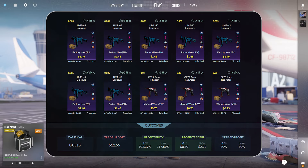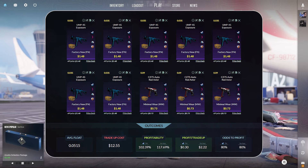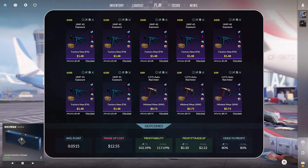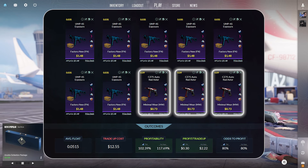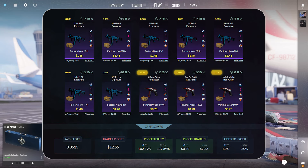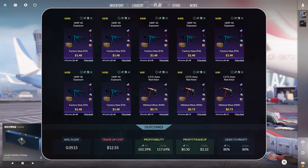This trade-up consists of 7 UMP-45 Exposures in factory new condition at $1.48 per unit at a 0.035 float or lower. To finish this trade-up off, we have 3 CZ75-Auto Red Asters in minimal wear condition at $0.73 per unit at a 0.09 float or lower. This trade-up costs $12.55.